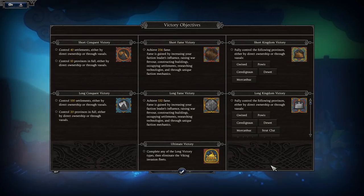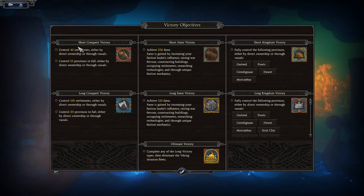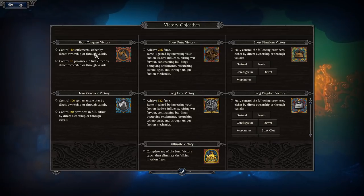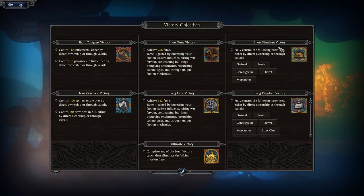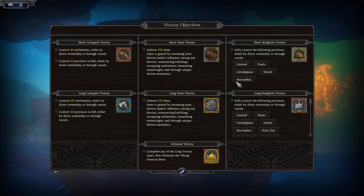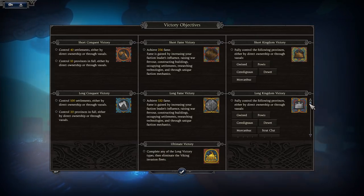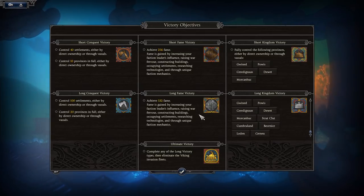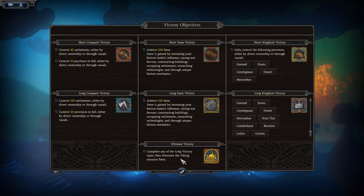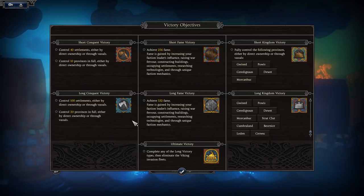Under Victory Objectives, there are multiple goals: Short Conquest Victory requires controlling 40 settlements; Short Fame Victory requires achieving a fame threshold; Short Kingdom Victory means getting all of Wales — Gwynedd, Powys, Ceredigion, Glamorgan, and Gwent. Long Campaign and Long Kingdom victories require much more territory, including London and Cumbria. Ultimate Victory means completing any long victory type and eliminating the Viking invasion fleet.